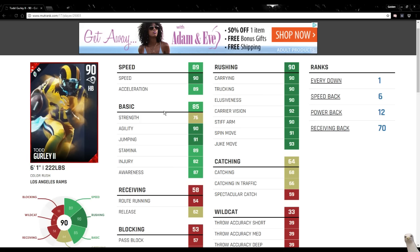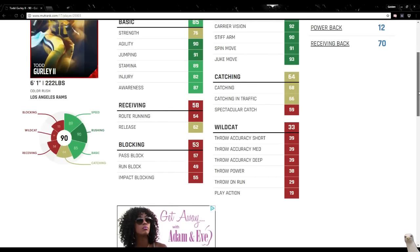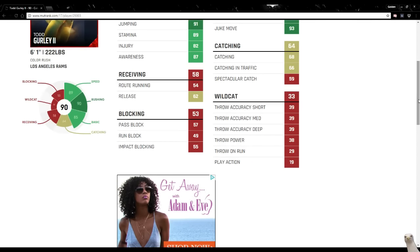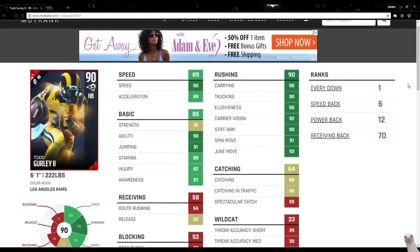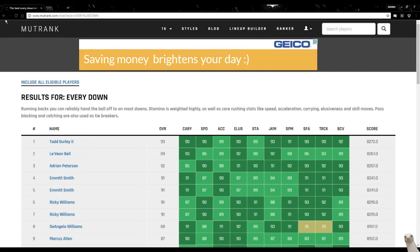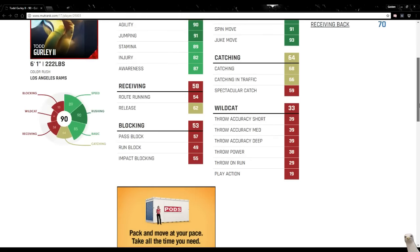He also has a 93 juke move, 75 strength, 90 agility, 91 jumping, 89 stamina, 82 injury, and 87 awareness. His catching is 68, catch in traffic 66, and spec catch 59 — but he's a running back, you're not checking that. MUT rank has him ranked number one in the game as an every-down back, number six as a speed back, 12 as a power back, and 12 as a receiving back.